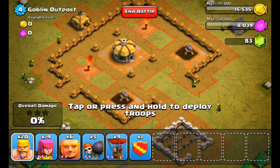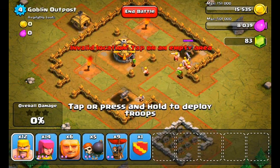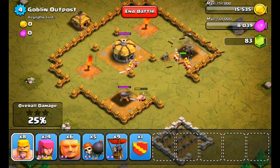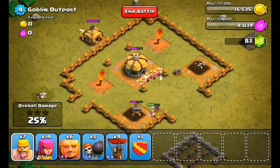So what I'm going to do in the beginning, I'm just going to drop a bunch of Barbarians. I sort of get sloppy with my clicking, sorry about that, but I'm going to drop about 10 to 15 Barbarians, and those will go ahead and take care of the cannons. I dropped a little bit more than what you need, but I just did it to make sure I got it done.